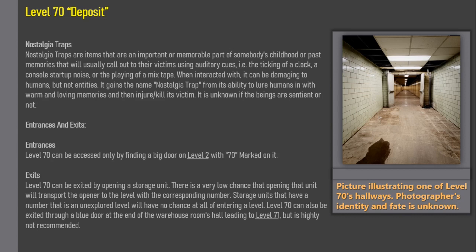Entrances and Exits: Level 70 can be accessed only by finding a big door on Level 2 with '70' marked on it. Level 70 can be exited by opening a storage unit — there is a very low chance that opening a unit will transport the opener to the level with the corresponding number. Storage units with a number corresponding to an unexplored level will have no chance of entering a level. Level 70 can also be exited through a blue door at the end of the warehouse hall, leading to Level 71, but this is highly not recommended.